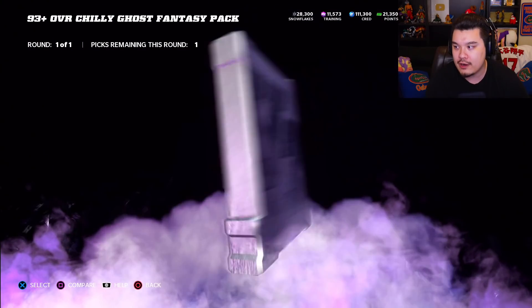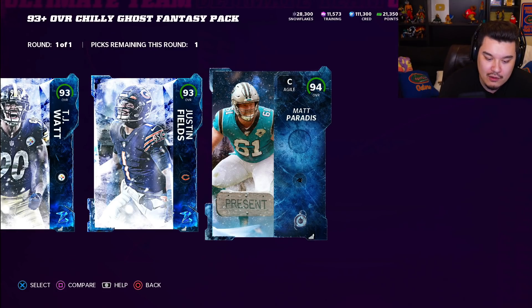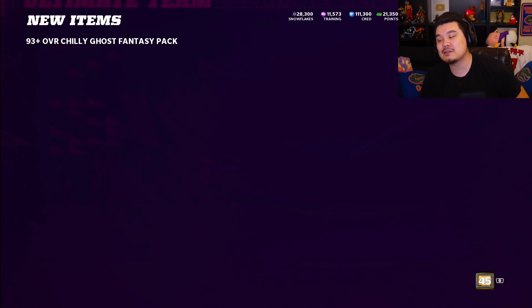And then the final card here — the ghost card — is gonna be Matt Paradis. I don't think this was good. Let's see. I think Justin Fields and TJ Watt are gonna go for their quick sell value, which I think is around 150k-ish. I think I'm probably gonna just take Matt Paradis because he's the highest overall. Not ideal — I would have liked someone better — but hey, it is what it is guys. So there you go, Matt Paradis.